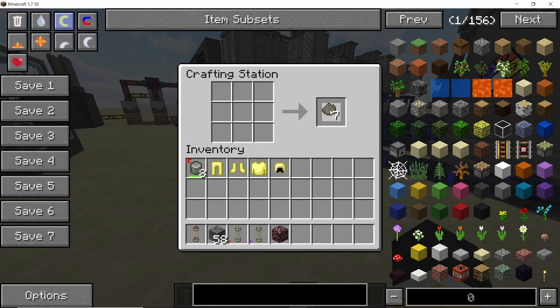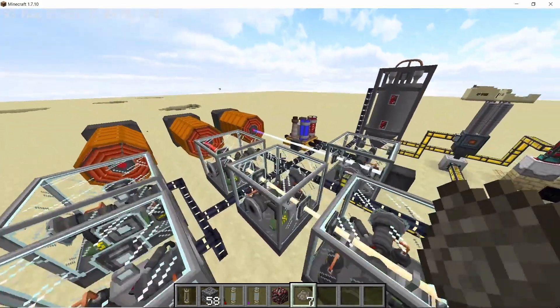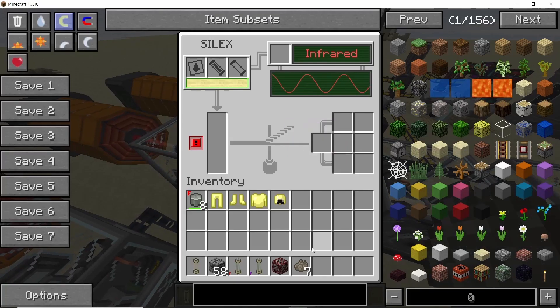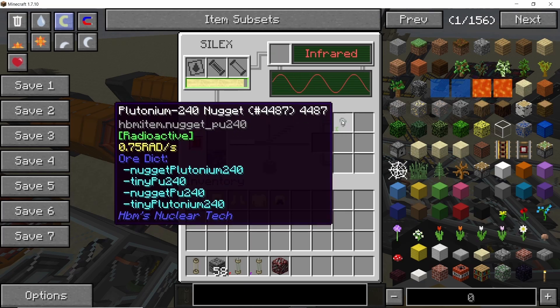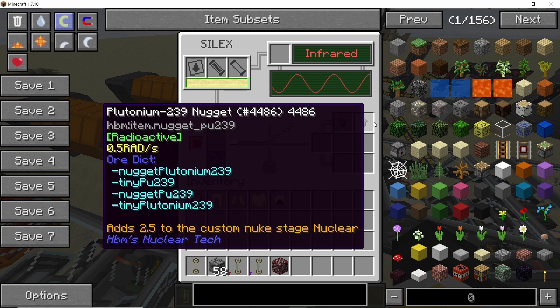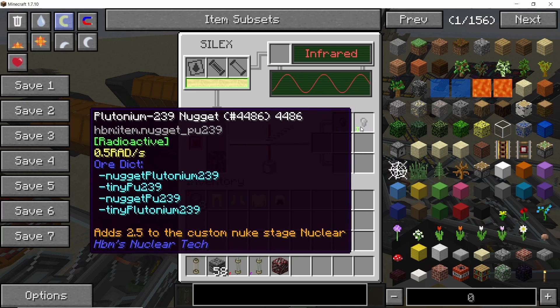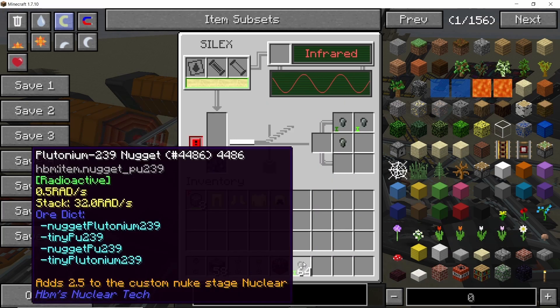Combine all of the tiny piles of long-lived nuclear waste to get proper long-lived nuclear waste for uranium-235. Process this in another SILEX, again with infrared radiation. Once the process is done, you'll get the main component required for the next step: plutonium-239. Gather enough plutonium-239 to craft an RBMK rod, then move on to the next step.